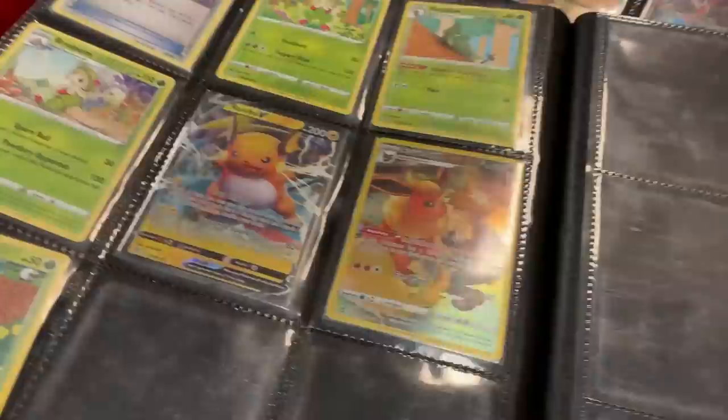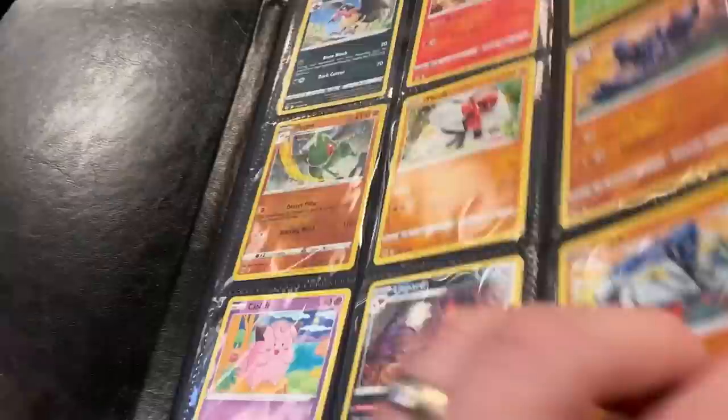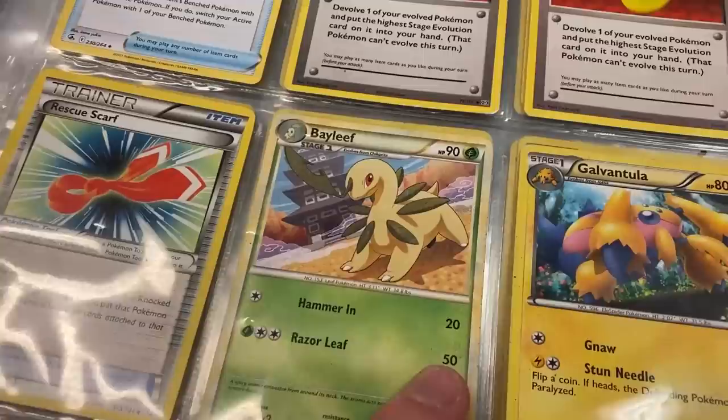Oh yeah, look at that — there's your Pikachu V Union right there. You got Weeping Bell over here, Butterfree. Look at that Flareon, that's a good one. Well, thank you for letting me look through your binder. All right, looking through another binder — this is like an old school binder right here.